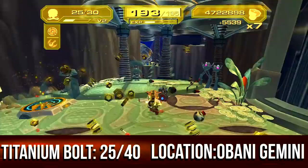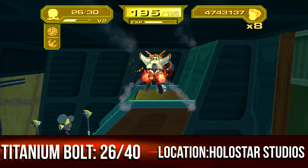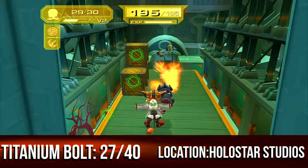Very easy once you get there — just jump into the air, do a few 360s, whatever you want as a celebration, and get it. On Holostar Studios, behind the slot machines there are going to be chairs — these kind of look like walls when you're walking in but they're not. The camera mode made it easy to miss.